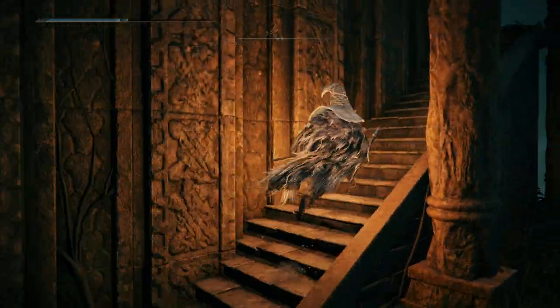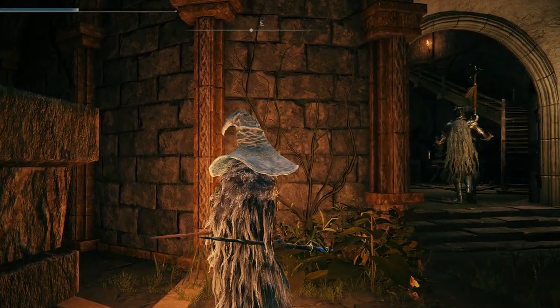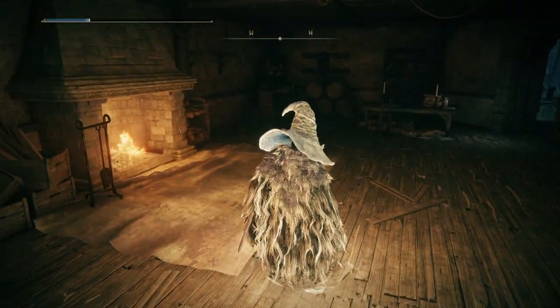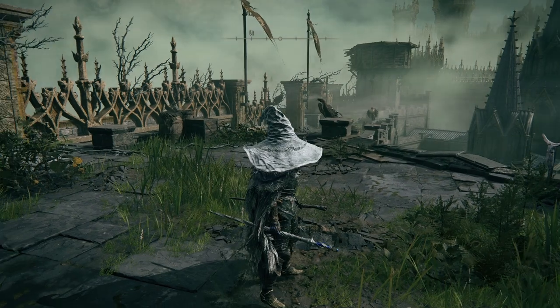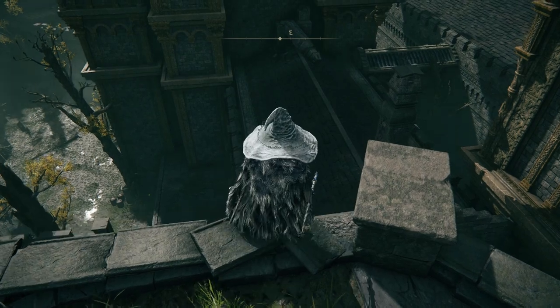Head outside and up the stairs to the tower. Inside, you'll find a banished knight where you can either fight or sneak by. Either way, work your way up to the next level, and in the room to your left, you'll find the Rampart Tower Site of Grace. Heading outside, there are two main paths that we can take: either northwest towards the birds, or east to the rooftops. We'll start off by going east to the rooftops.